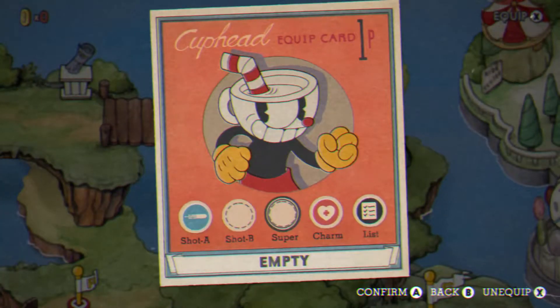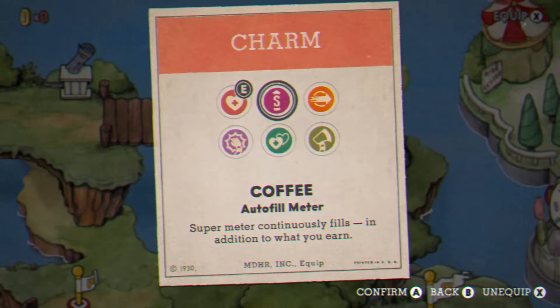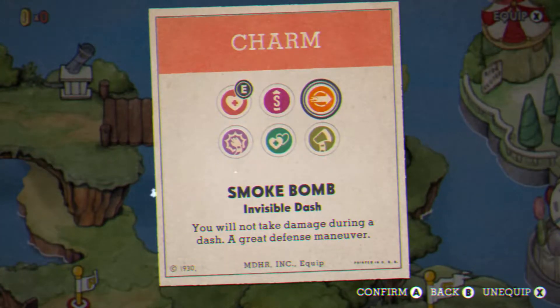I did use a charm — the health charm, or heart charm. I also recommend coffee, which is pretty good, and smoke bombs are alright. The reason I'm using the heart charm is because for new players, you might get hit a couple of times, so heart will help you out with that.